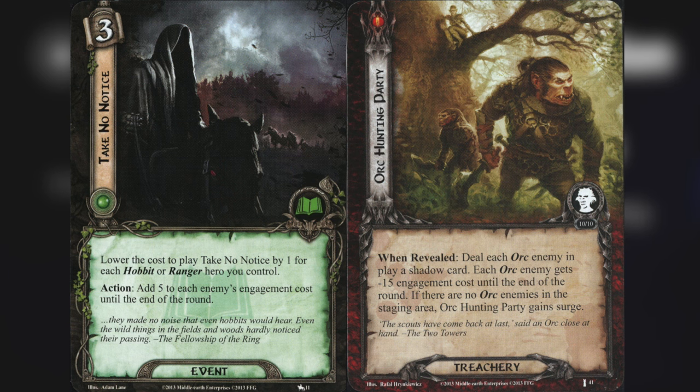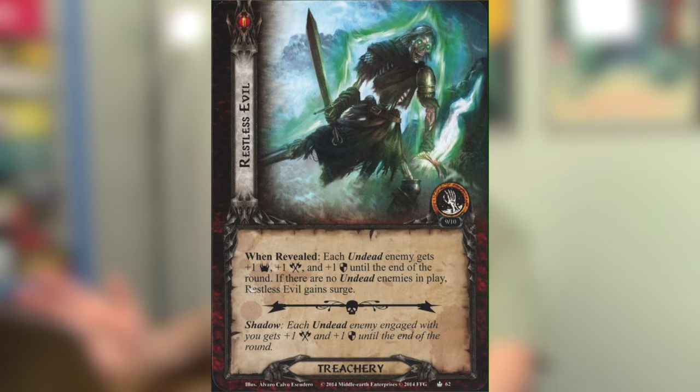However, Orc Hunting Party is going to affect all Orc enemies, even ones that have not entered play yet. I've definitely made this mistake before — if there are no enemies in play when it's revealed, I used to just discard it and forget about it, not realizing I need to account for that for every Orc enemy that comes up after that until the end of the round. Restless Evil from the Angmar Awakened cycle is another example: if there are no undead enemies it gains Surge, but if you Surge into an undead enemy, it still gets the stat boosts until the end of the round.